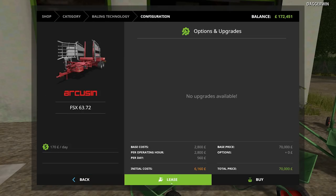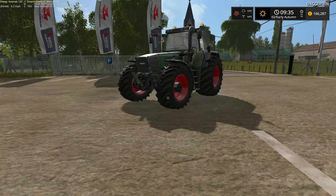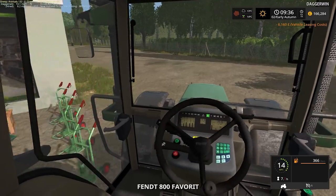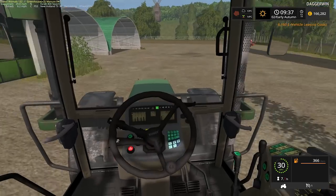It's going to come under the baling technology — it's this one here. £6,160 to buy. Per operating hour it's £2,800 per day, £560. That's fine — that is not a problem. We should be able to make a good profit despite those fees. The combine has continued — that's very good. We'll just leave it to it until it's full again.